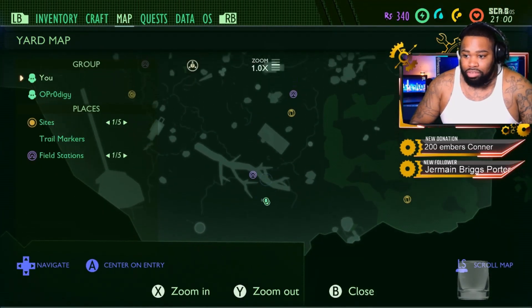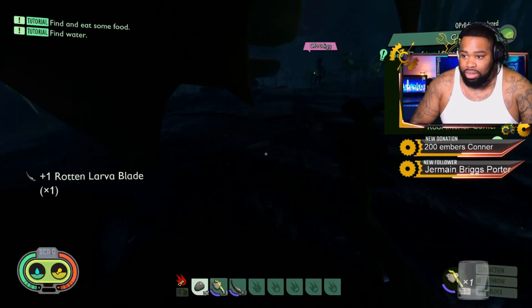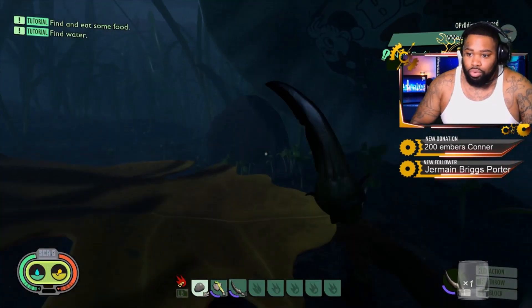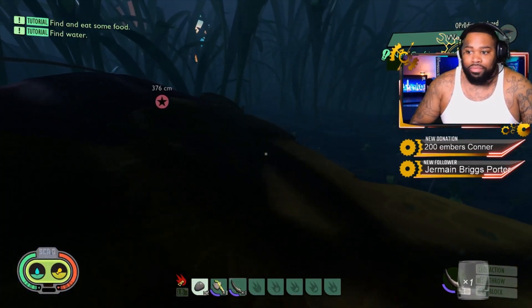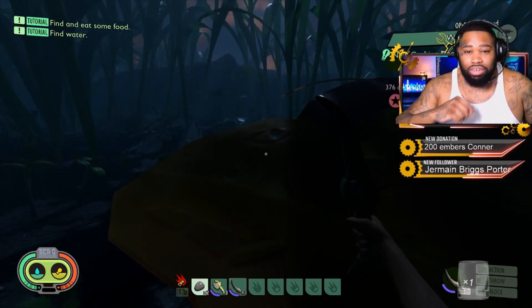Just look for this big log on your map on your screen and just go a little bit south of it, and that's all you need. You can use this if you start a new world to poison different types of animals and everything. But if you guys liked that video, thank you guys for watching, peace.